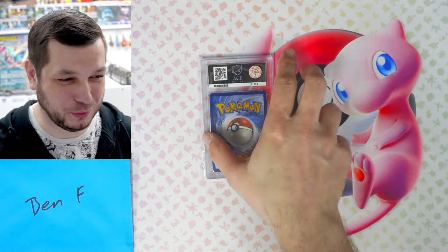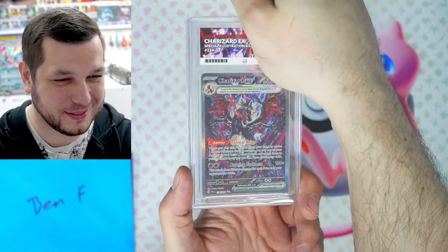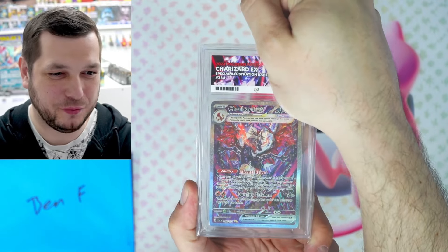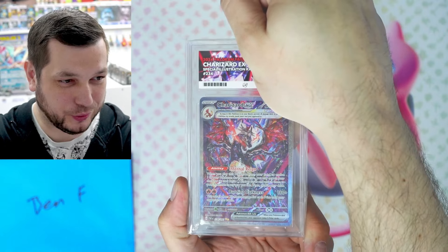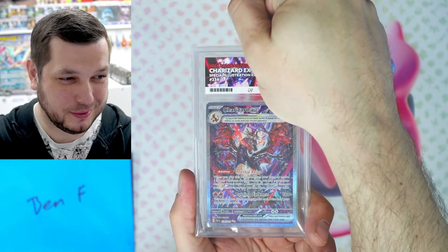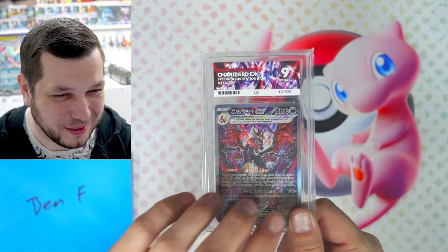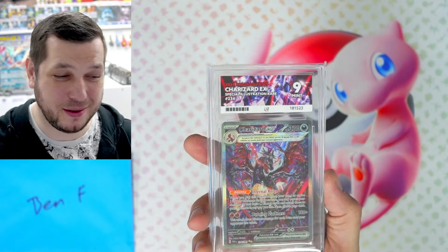Ben F is up next. Another Charizard, but this time it's the Special Illustration Rare from Paldea Fates — very, very difficult to pull. Hopefully we can get a good grade. He's a nine — yes! Let's go, we will take a nine. Very, very nice. Congratulations, Ben, on the nine. Well done.